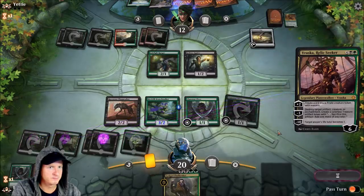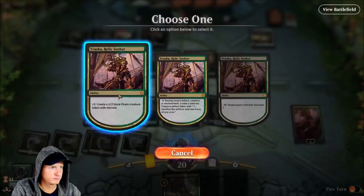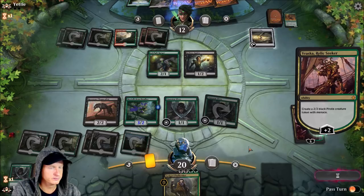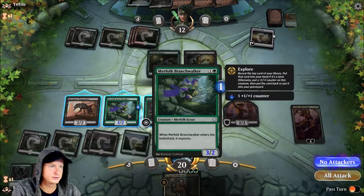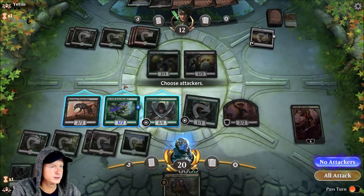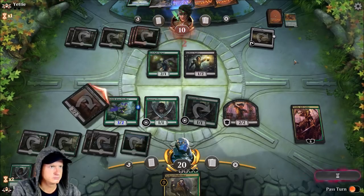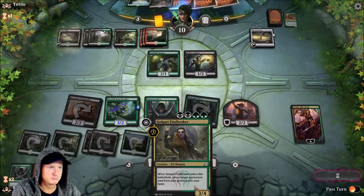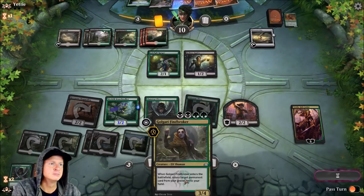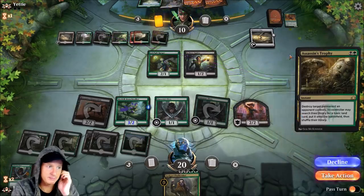We got the Vraska — we are definitely going to go into Vraska right now, trying to get some of these guys out and go for the win. We'll attack with just our Chupacabra — can always bring it back. We're still waiting on our Golgari Findbroker to do something. We can bring that card back now with Golgari Findbroker — we'll take that action. We'll enter the land tapped — not exactly the plan we had in mind, but we'll take it.